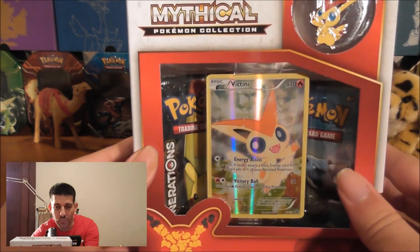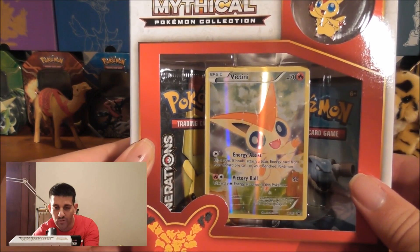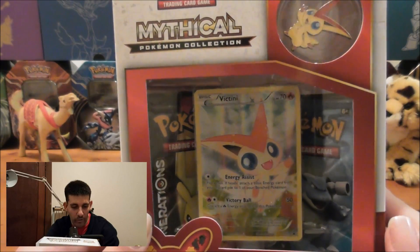We're going to get this box open now and hopefully we get some good pulls. It looks like we've got a Blastoise and a Pikachu pack which is very nice. I'm going to be unboxing this now.